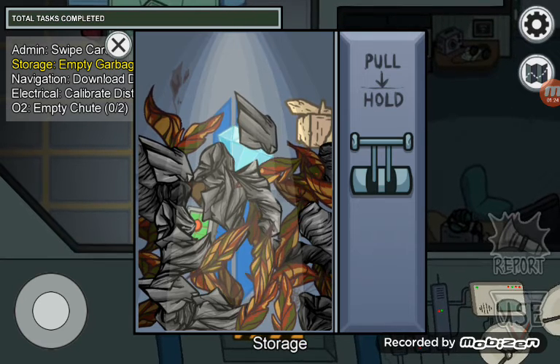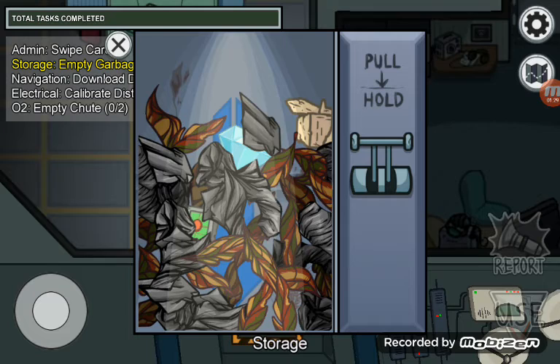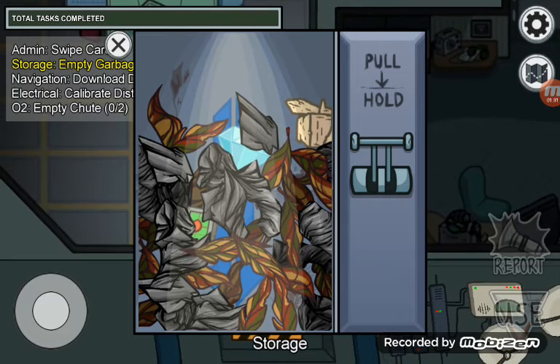Do you see the teleporter and the Tunisian Diamond? They're both from the Henry Stickmin collection, mainly because Innersloth also creates the Henry Stickmin collection.